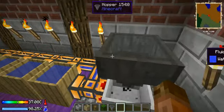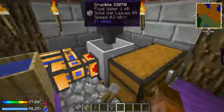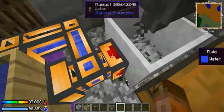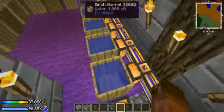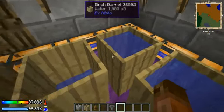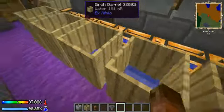This contraption here — you put leaves on the top, the leaves go down to the crucible at the bottom, and you use your wrench to set it up. You also need a redstone signal. The water will go in here and distribute to the water barrels, and they'll get up to about a thousand millibuckets — so that's about one bucket per use.